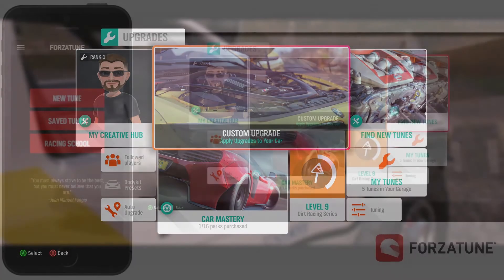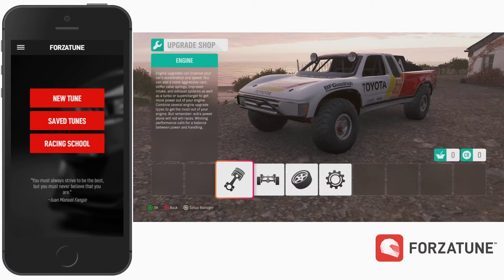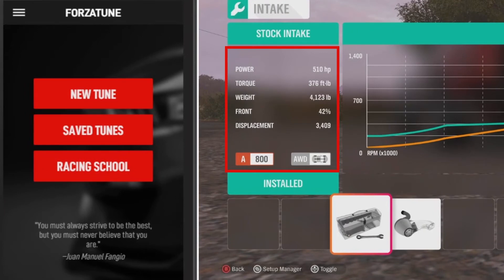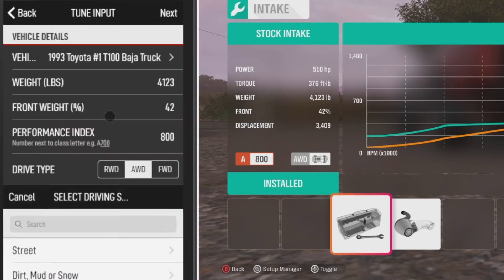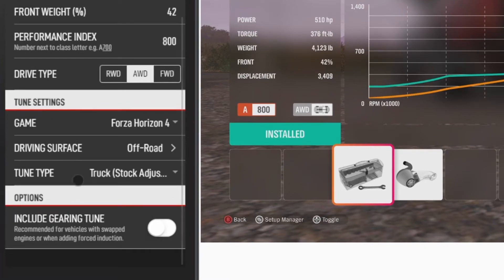Grab your copy of ForzaTune Pro, and if you don't have the app, you can simply copy the values and still learn a bit about how to set things up properly. When at the festival or one of your houses, go into the power upgrade screen to get the information for tuning. On the app, we'll create a new tune and find the specific truck here at the top. Then copy over the values for weight, front weight percentage, and performance index. We will select all-wheel drive and then cross-country or off-road tuning. The app knows that this vehicle has an adjustable truck suspension by default, so leave the tune type as it is. We'll also want to do a quick gear tune for this one.